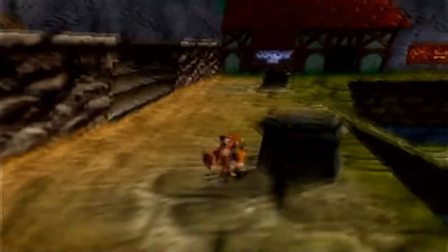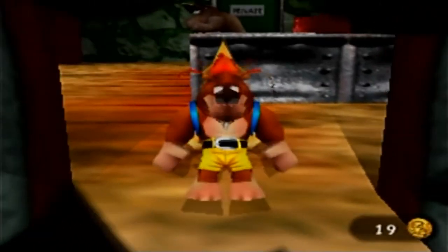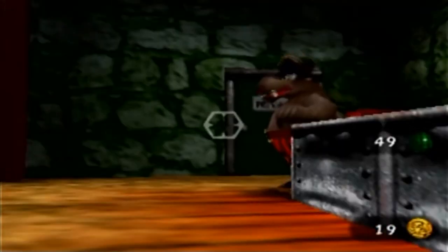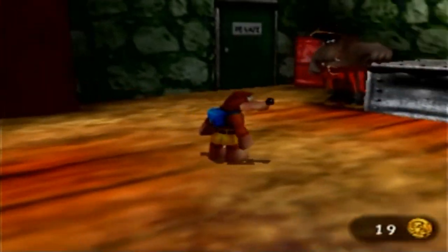And there's still one place we have not explored yet — the Wave Racer Pier. Let's check it out. Hey! It's Captain Blubber from the first game. He mentioned that he was going to spend, spend, spend after we got his treasure back for him. I guess he bought a Wave Racer hire here. But he doesn't seem very happy. What's up, Blubber?